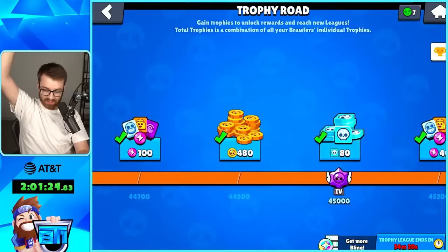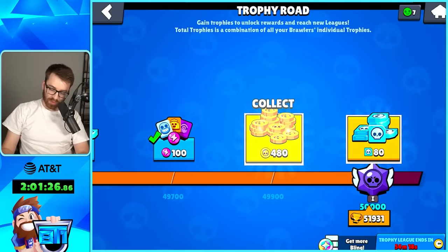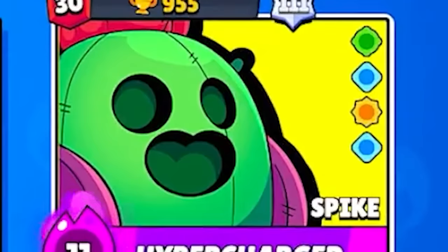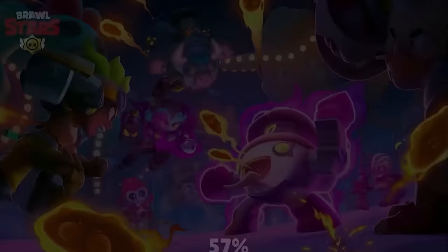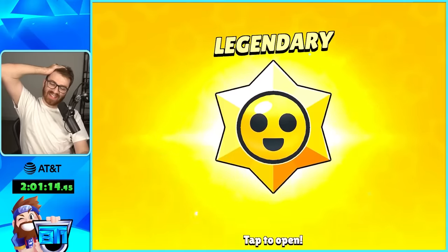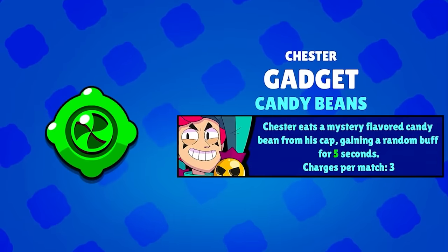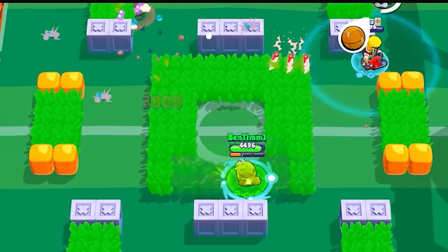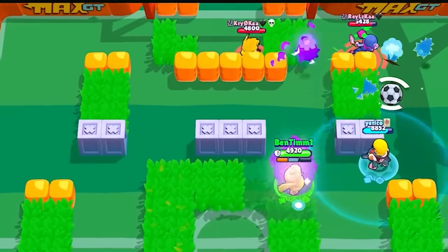We wanted to get all six brawlers to 1K at the same exact time, but then we had an issue — the trophy reset was literally in an hour, meaning all my 1000 trophies were not going to be 1000 anymore. That got our spirits lifted. We also got a legendary star drop, which was cool. We even discovered a gadget on the main account we didn't know we had — what the heck!